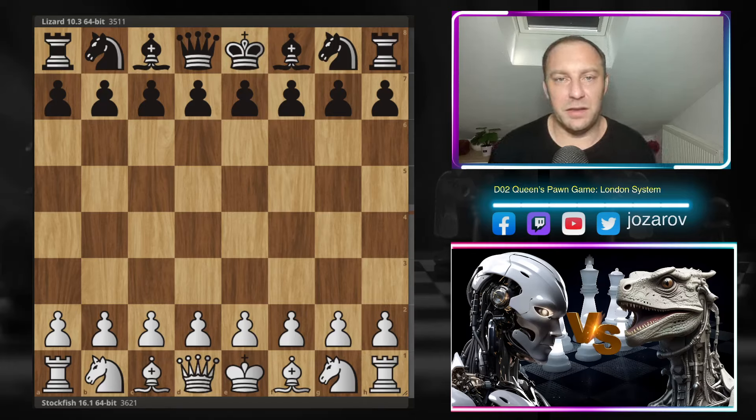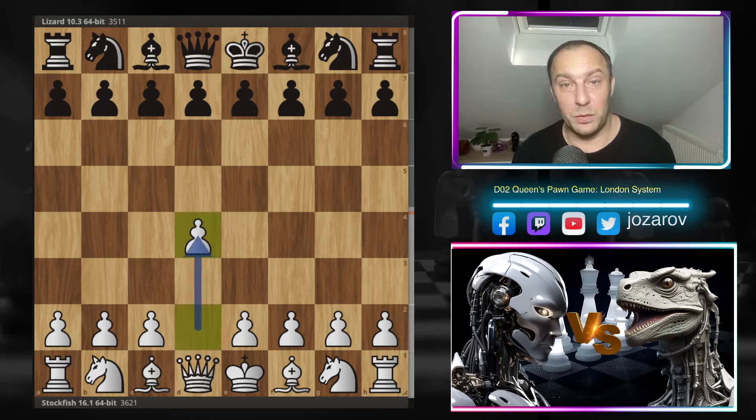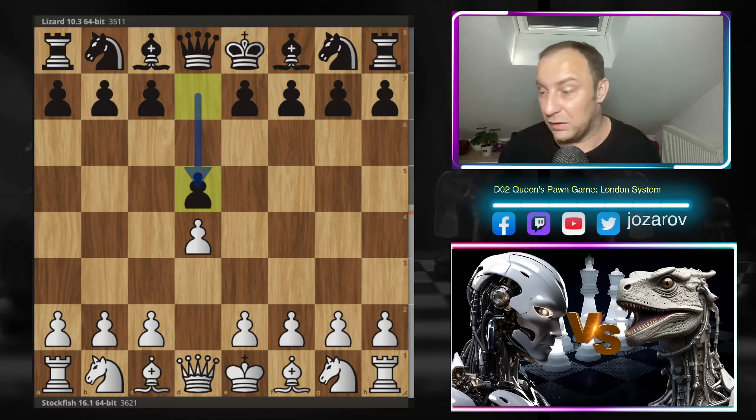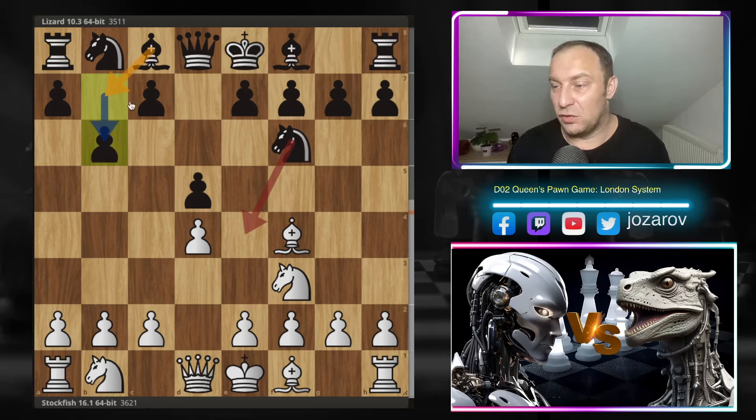Everyone uses the London System sometimes, and this game is very spectacular because it has so many cool traps, cool opening ideas, and cool middlegame tactics — really one of the greatest London Systems I've seen. Let's dive into the game. With the white pieces, the fish opens with d4, we have d5 by the Lizard, then Nf3, Nf6, Bf4 — the London System is on the board. Black plays b6, trying to occupy with bishop to b7.